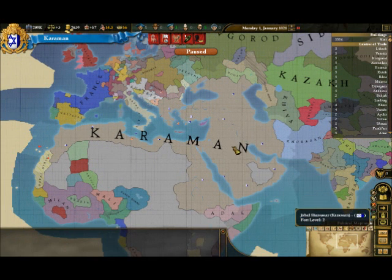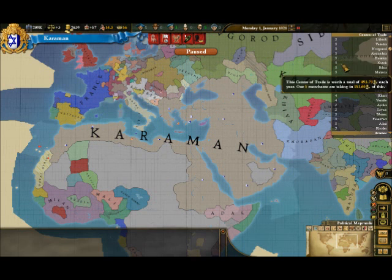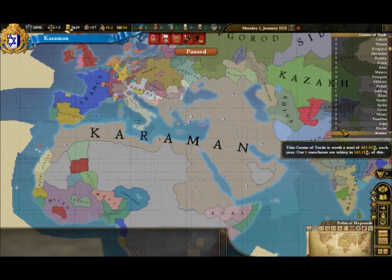This is my empire. On the right we can see we're building a mint — that's not going to finish. Here are the centers of trade; as you can see, I am dominating trade. I am fully westernized, which means my researchers research technologies at the speed the Europeans do.